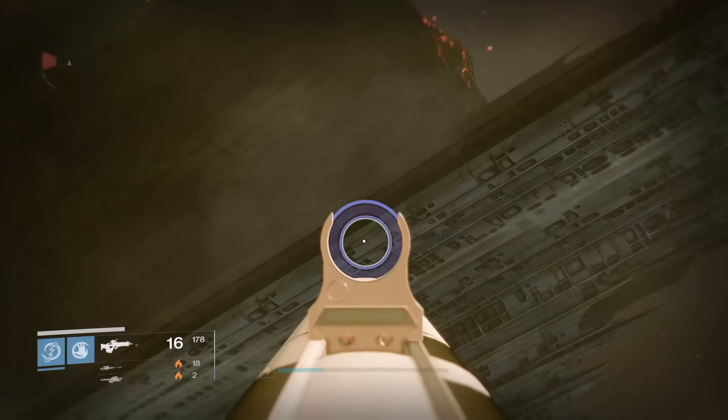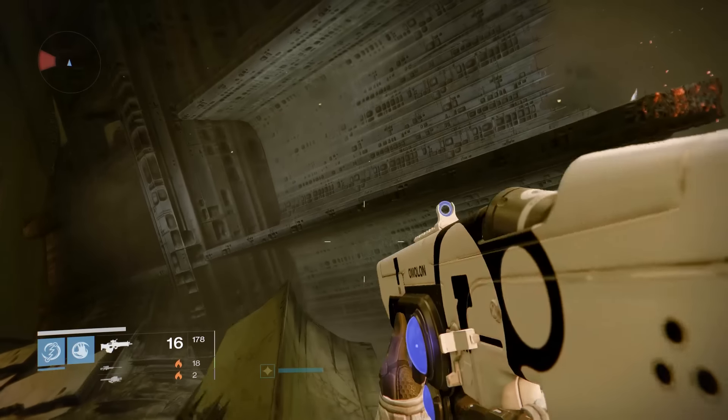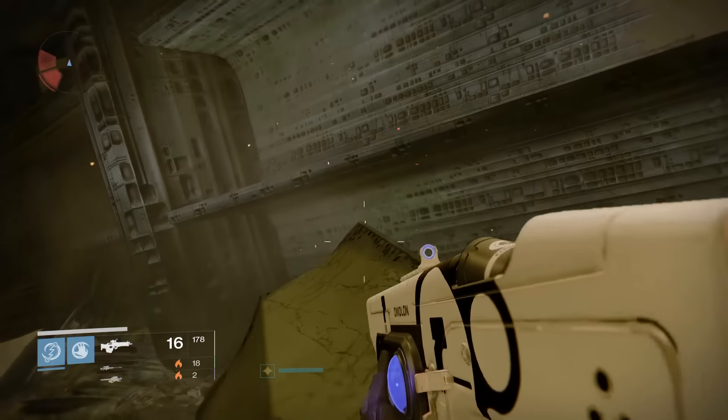Spawn into the hull breach area in the Dreadnought and you'll want to head up to the destroyed wall on your right. It will give you the best view to see those centurions in the area.